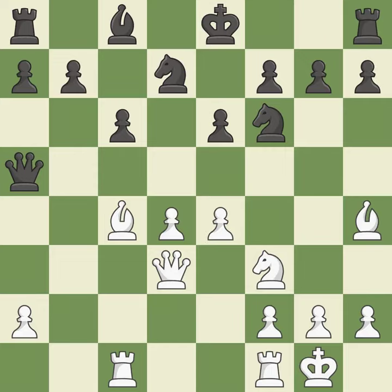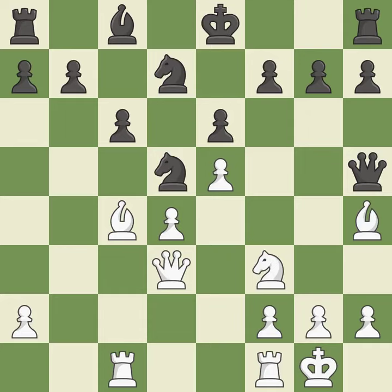Very precise — it is best. This ignores an opportunity to develop a rook off its starting square. This permits the opponent to prevent castling — a mistake. A pawn kicks the opposing knight, forcing it to move or risk being captured. This ignores a better way to move a knight to safety. This allows the opponent to prevent castling — an inaccuracy.